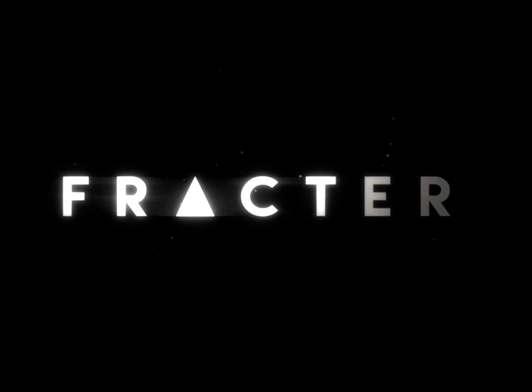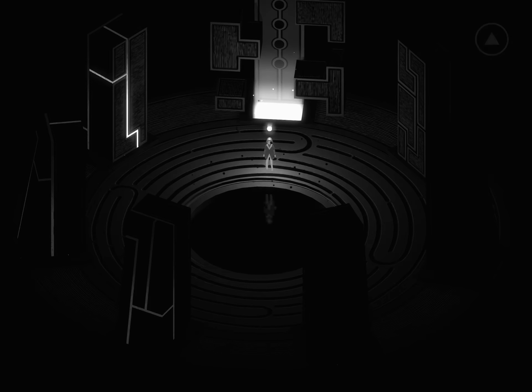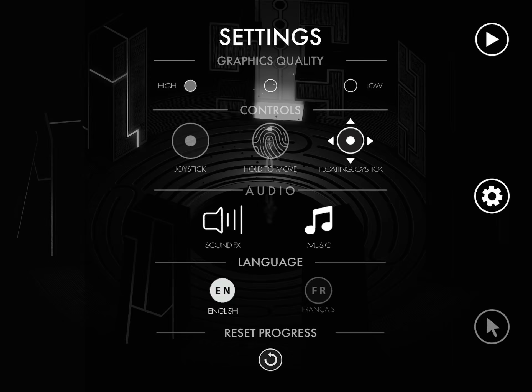So in my last video I was a little frustrated with the joystick because I'm on my big iPad and it was stuck in a corner. It turns out that if you go into the settings there are three options: joystick, hold to move, and floating joystick. I tried hold to move and didn't really like it, so I'm sticking with the floating joystick, which is exactly what I wanted. I don't know why that's not the default, but I suggest using that.